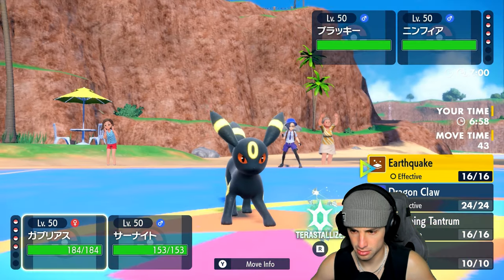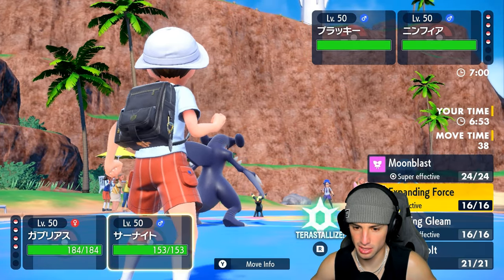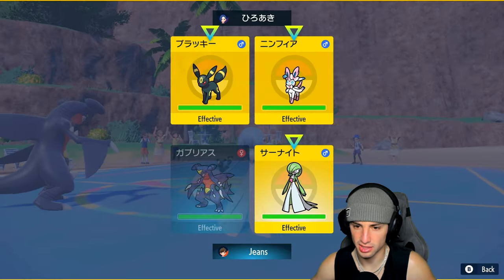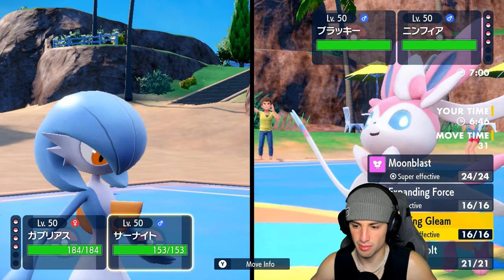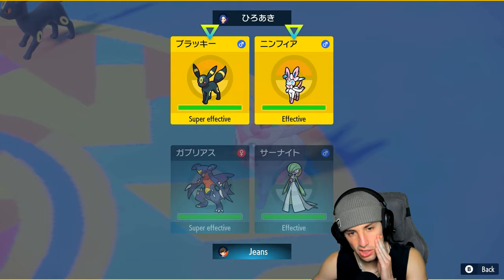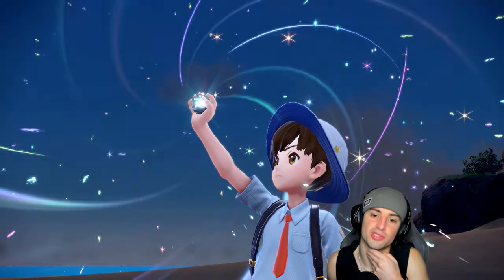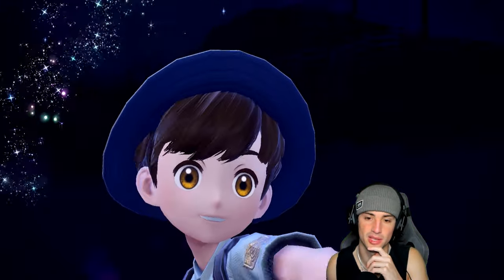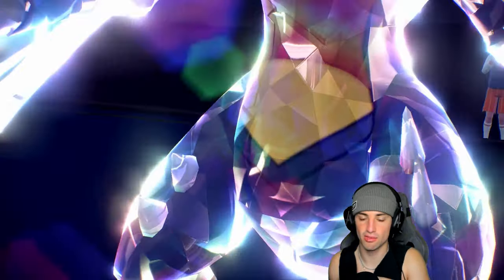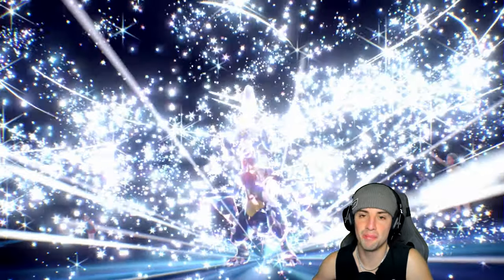We're going to Terastallize Garchomp into Steel and freely EQ, then Choice into Dazzling Gleam — probably the best option with Choice Specs. Umbreon could Terastallize too, but I think Terastallizing Garchomp next to Gardevoir with Telepathy and dropping a Dazzling Gleam is our best option. Steel Tera type coming out from the Chompers.